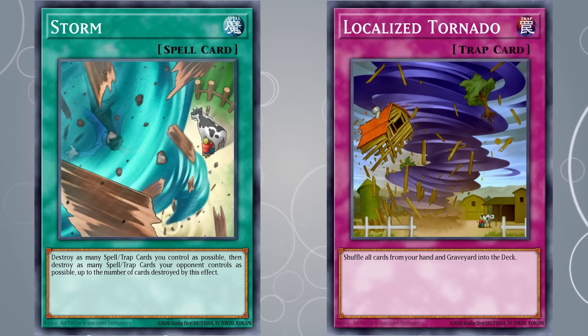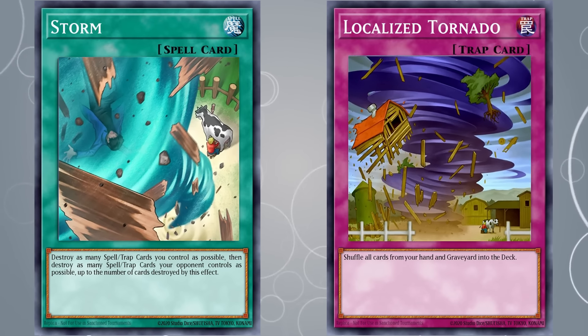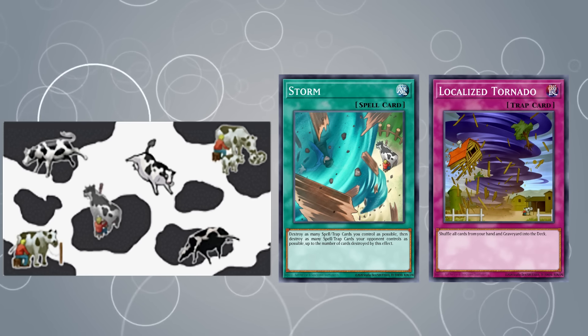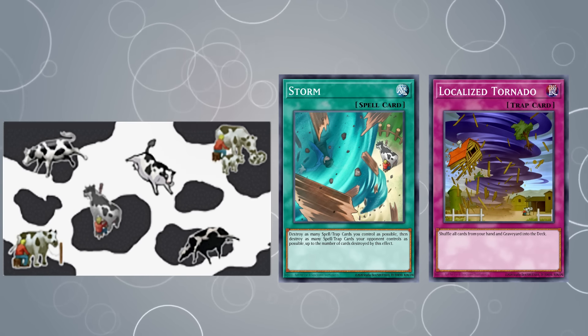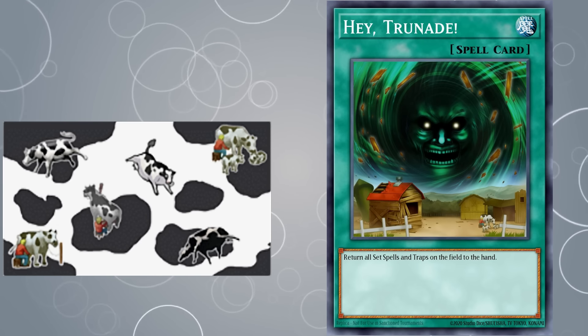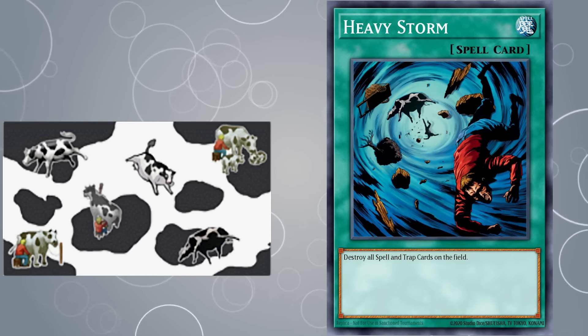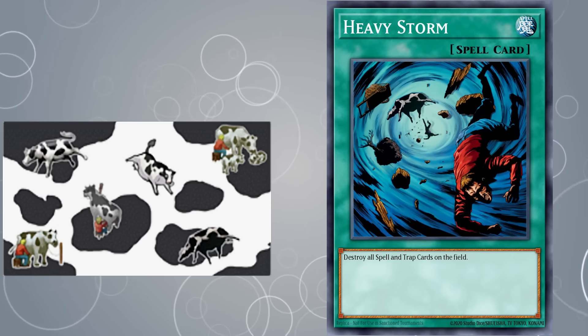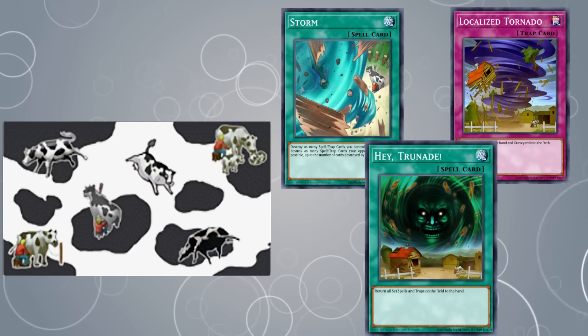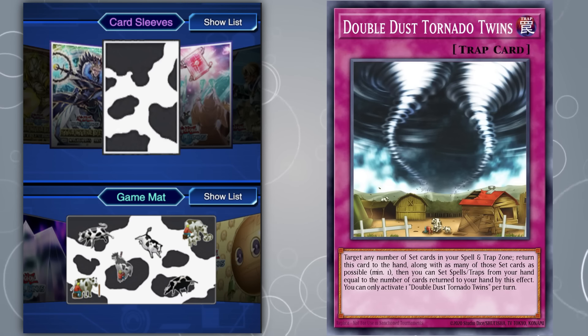Did you know that Storm and Localized Tornado depict the same event from different perspectives? And there's a Cow in both of them. Both angles and the Cow are also on the Cow Play Mat, and those aren't the only Cow-slash-card connections. The top right Cow in Cows and Farmer are from Hey Trunade, a spell you won't see in Duel Links anymore because it was super powerful and got permabanned. Heavy Storm is another iconic card to feature the Cow, and there's also its retrained Heavy Storm Duster. The same farm from Storm, Localized Tornado, and Hey Trunade can also be seen in Double Dust Tornado Twins, although the Cow isn't on the play mat because that card released in 2022 while the cosmetics were already live in Duel Links.